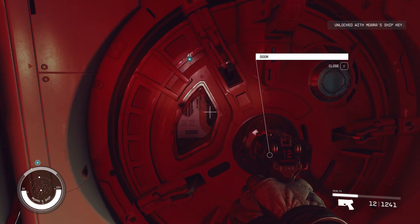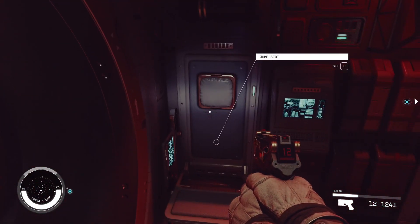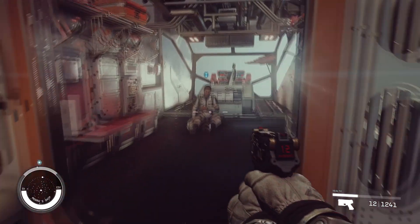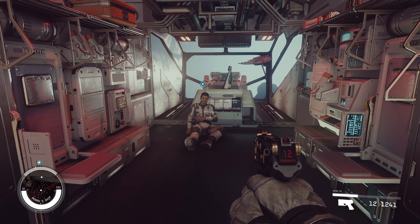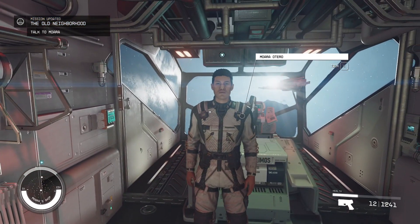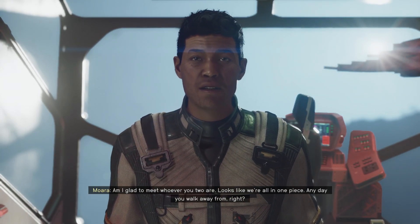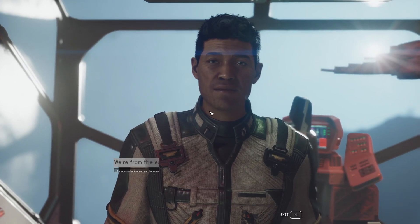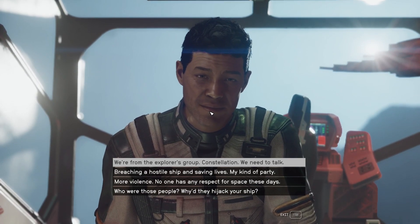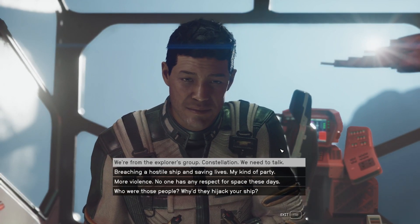Just a jump seat. Captain's locker's empty. You were locked in the cockpit the whole time and you couldn't do anything about this situation? What's going on here? Am I glad to meet whoever you two are. Looks like we're all in one piece. Any day you walk away from, right? We're from the explorers group Constellation. We need to talk. Switching a hostile ship and saving lives — my kind of party.